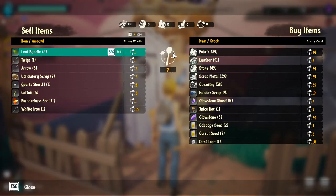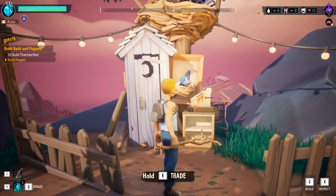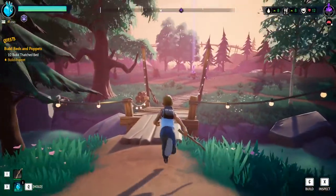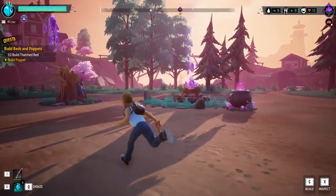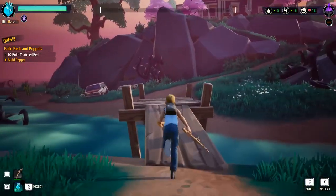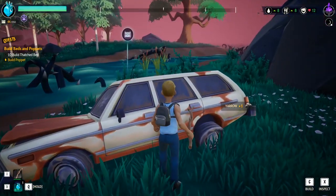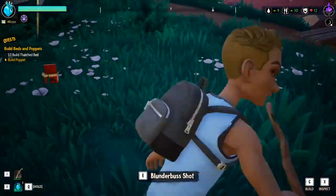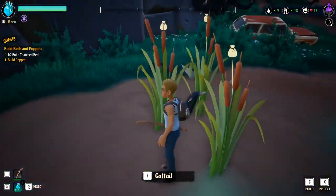The currency here is spoons, believe it or not. I can sell stuff in my inventory to make more spoons — I've got seven already — and then I can buy stuff with them. That stock replenishes every day because there is a day-night cycle, and it is getting towards evening now. Another part of this game is that you will get raided every so often — you'll get a wave of enemies. In the amount I've played so far, I've only had that experience a couple of times — it happens not overly often and wasn't hugely difficult.